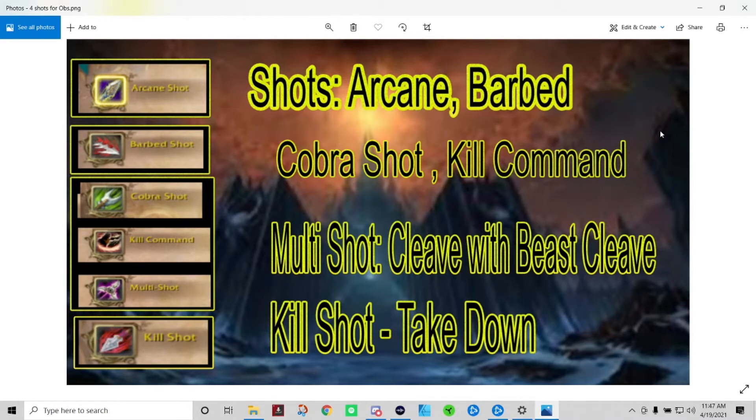Your main damage ability is going to be Cobra Shot. Cobra Shot is a ranged attack and the move you want on your easiest keybind — it will be your most used ability. Cobra Shot has several uses: it's a main damaging ability, but it also lowers the cooldown on Kill Command, one of your harder-hitting abilities. Currently Cobra Shot does nearly as much damage as Kill Command, and it helps reset Kill Command's cooldown.